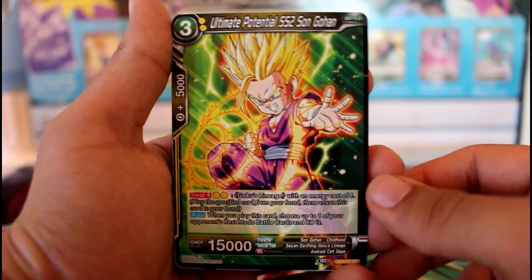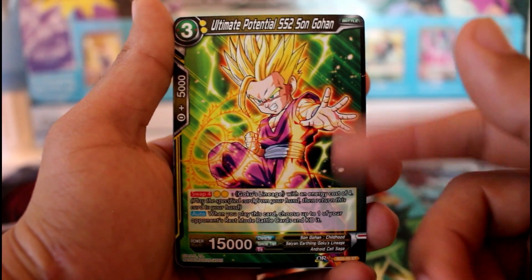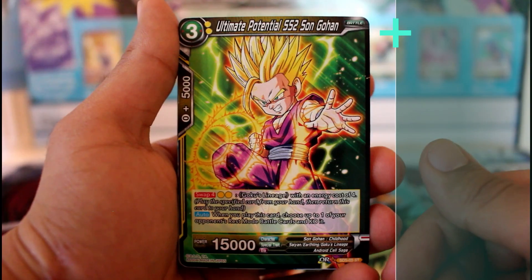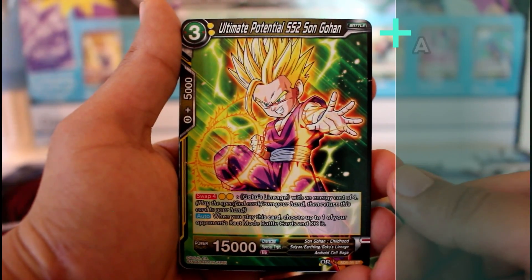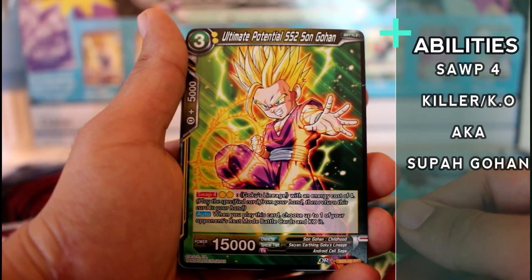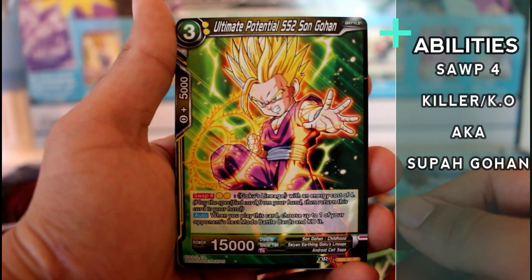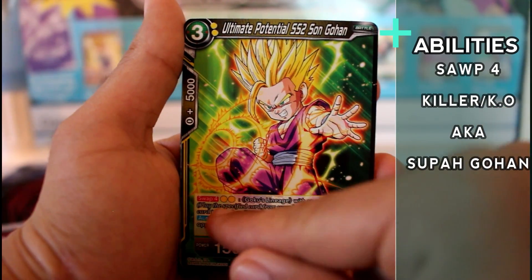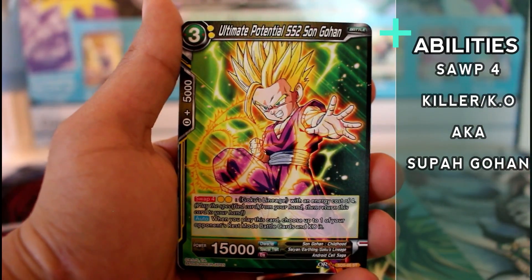We get two of those — one hollow, one non-hollow. This one is very good for the swap mechanic; he's looking like the backbone of the swap engine. When you play him, you choose one of your opponent's battle cards in rest mode and KO it. So he comes into play via swap, kills something, and then you can swap again for two energies — Swap 4.